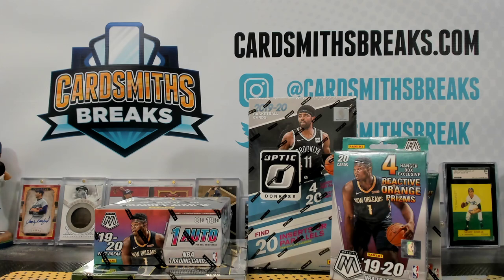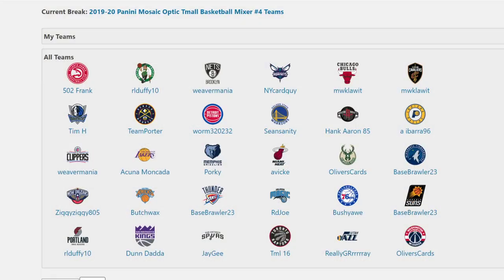All right, next up, Basketball Mixer by Teams. It's got the Mosaic Blaster, Hanger Box, Fast Break, and then Optic Team All, and Select Hybrid.